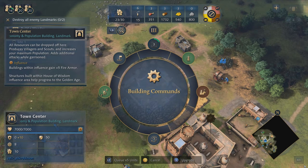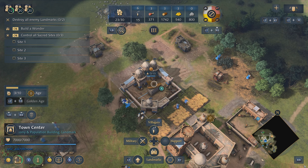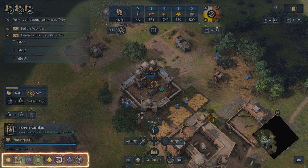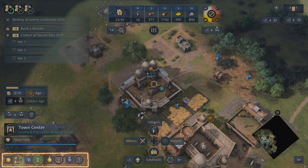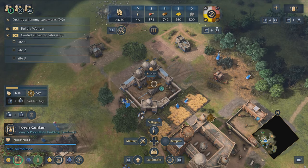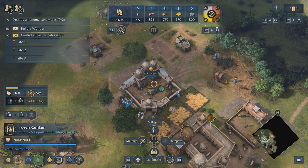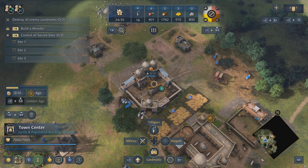I can now press B to back out of the radial menu and I'll still have the town center selected. If I look down to the bottom left you can see that there are quick options available too, including training villagers, so you can do that without having to open the radial. The most common options for each building and unit are highlighted in the quick options panel.